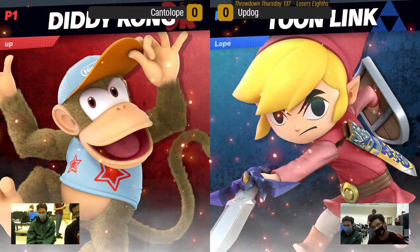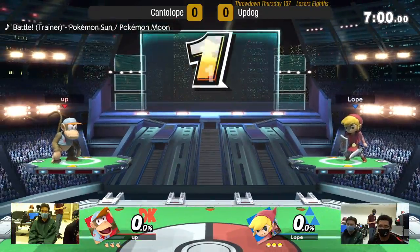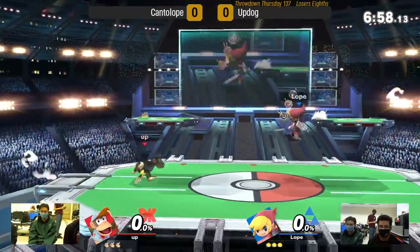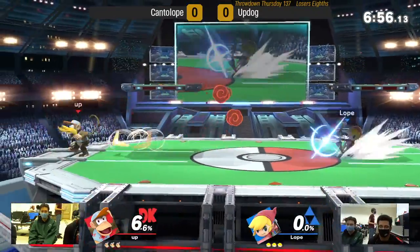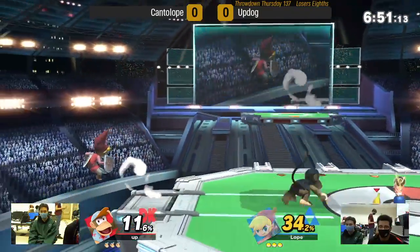We got Loser's Eights here. Look at all these papers in the chat. Updog on Diddy Kong and Cantaloupe on Toon Link. It's really weird to see Cantaloupe on Toon Link. Really bizarre picks on both sides.